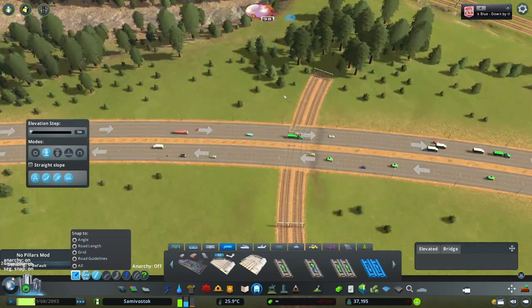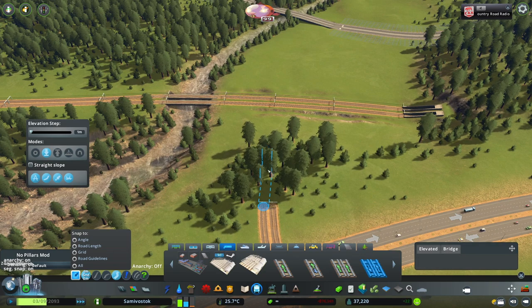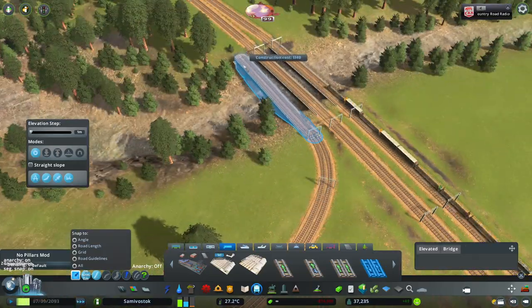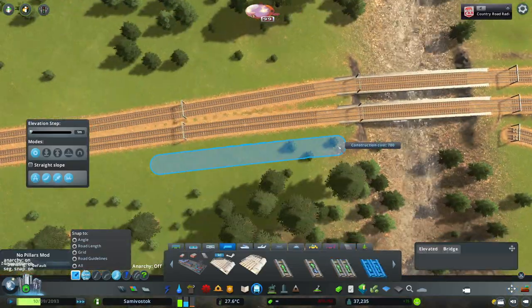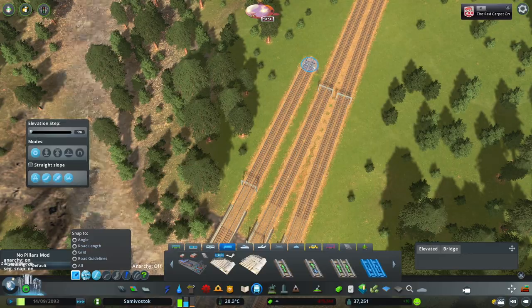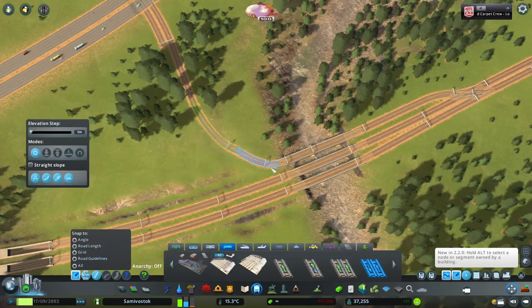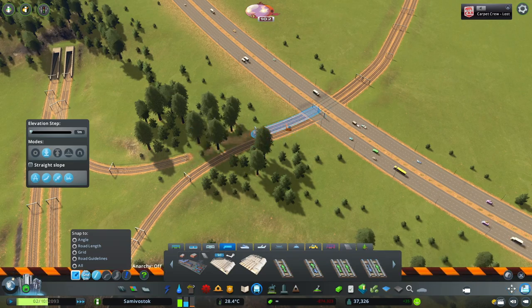I made sure there's a train connection going either way, and I also added some lane connections — the little track between each lane so trains can easily transfer to different lanes. Thank you to you guys who pointed out that you can actually ban cargo trains on certain lines — I didn't know that. So I went through and banned the cargo trains from going through the passenger stations, which was really helpful. Thank you guys for that.